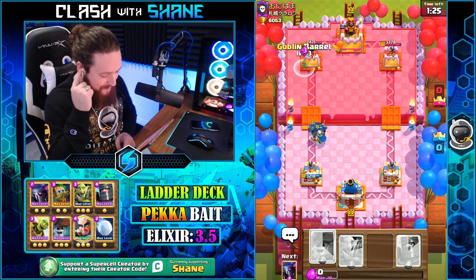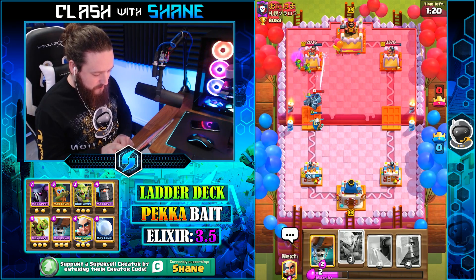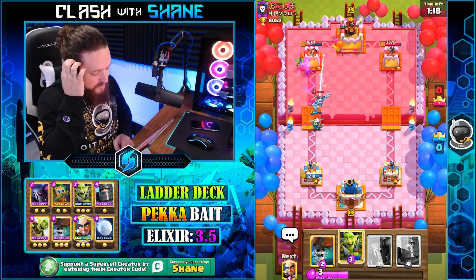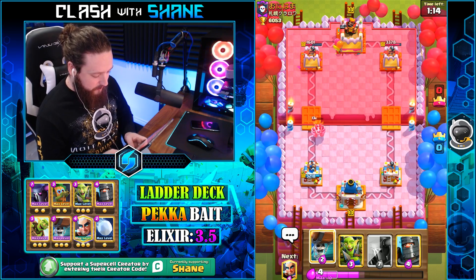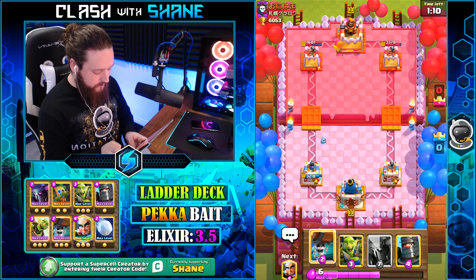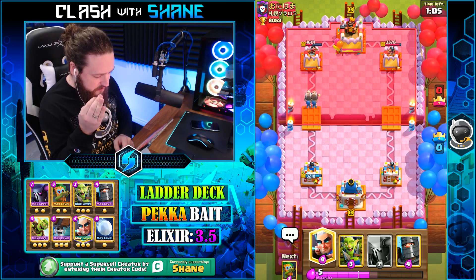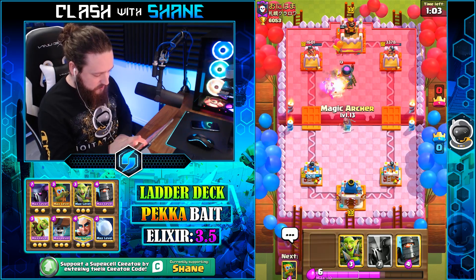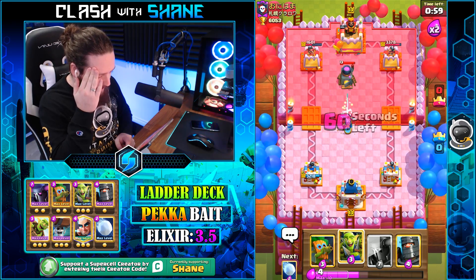Sorry guys, I know I'm cringe but I don't care — whatever. Magic Archer, if you wouldn't mind hitting that tower as well, I wouldn't mind that — thank you for not minding that. Wall Breakers here, forcing out hopefully a Furnace, which then allows me to do this — which he's then probably going to snipe with something.